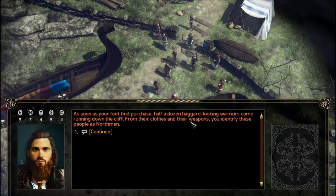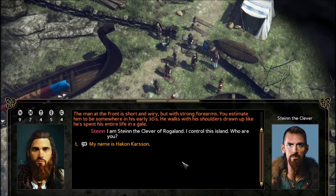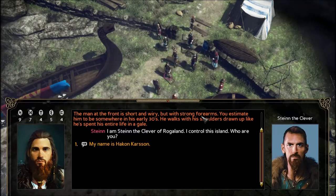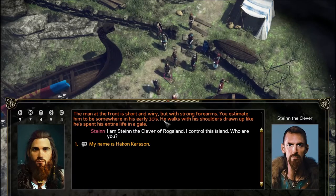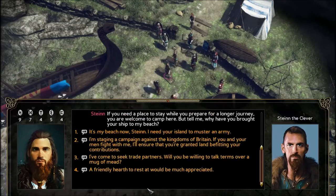As soon as your feet find purchase, half a dozen haggard-looking warriors come running down the cliff. From their clothes and weapons, you identify these people as Northmen. The man at the front is short and wiry with strong forearms, somewhere in his early thirties, walking with his shoulders drawn up like he spent his entire life in a gale. 'I'm Stein the Clever of Rogaland. I control this island. Who are you?' My name is Hakon Carson. 'You're welcome to camp here, but why have you brought your ship to my beach?'